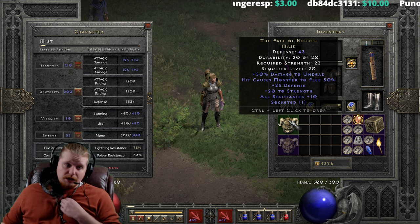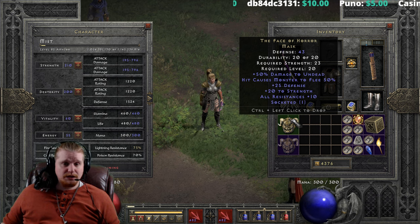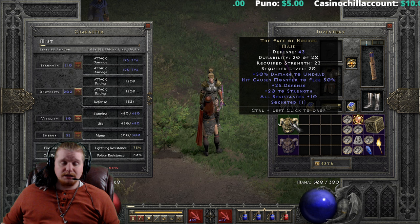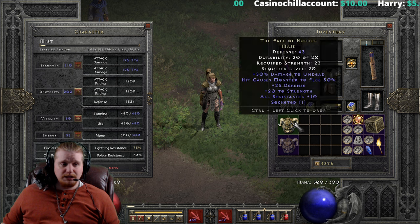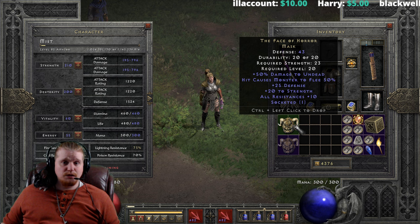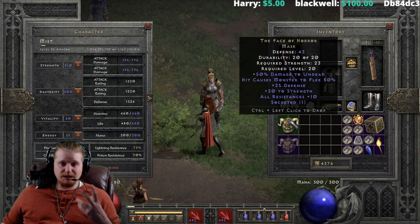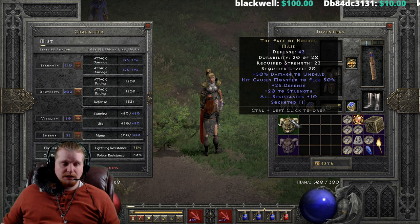If you're using this mask specifically for Hit Causes Monster to Flee, it's a good one to pair with Rattlecage. We also have +25 flat defense on this, and then +20 to strength, which is a massive bonus at level 20. That +20 strength can help you equip a myriad of other pieces of gear, especially as a sorceress, necromancer, or any low-strength character. You can combine it with things like Sigon's Gauntlets for another strength bonus.